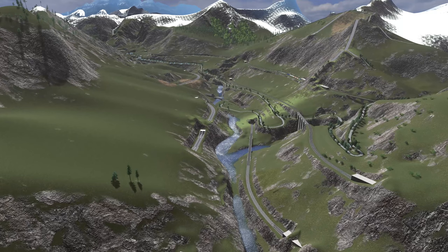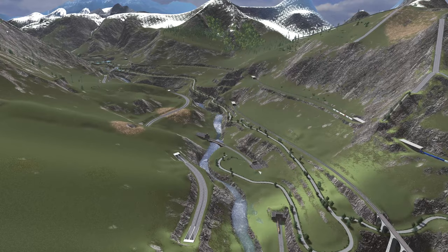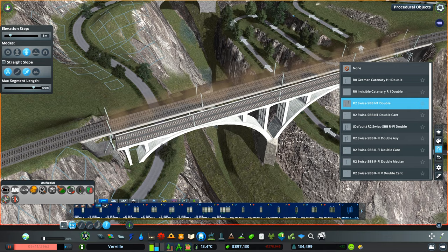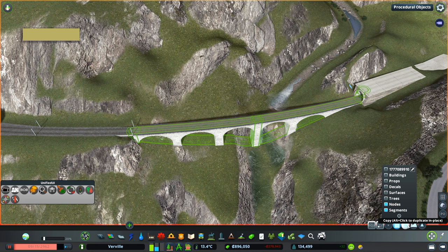I highly recommend you check out last week's episode in case you missed it. Today we are moving back to the outskirts of the city, very deep into the rural landscape of the Verville map, back to the Gotthard region. This project is still far from being done, and today we are actually working on the main focal point of this whole Gotthard build — it's the Wassen region.